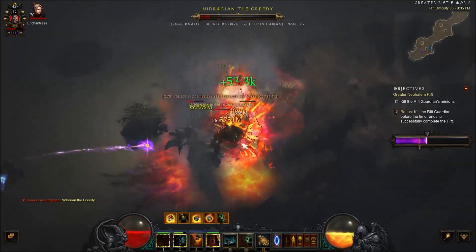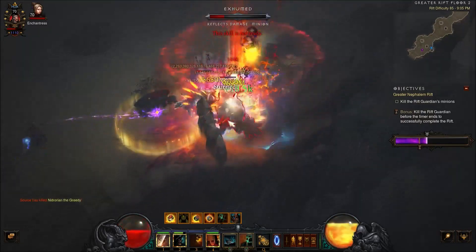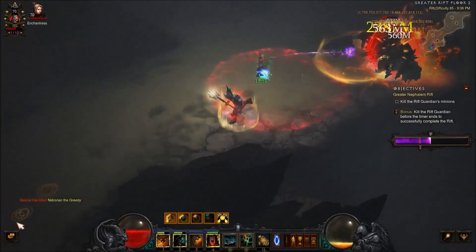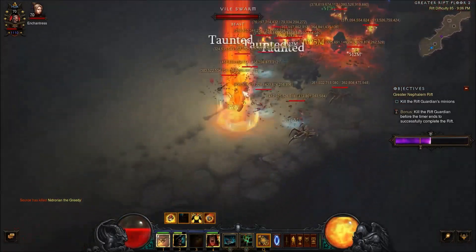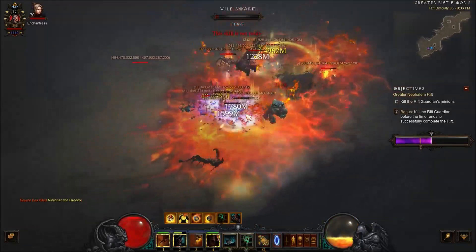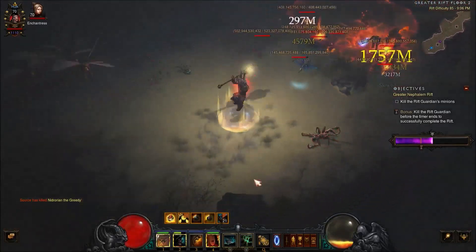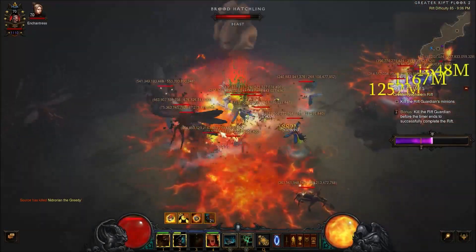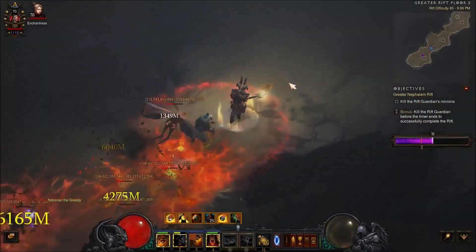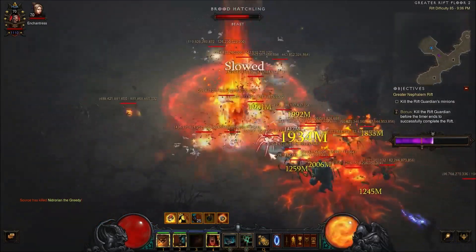When we actually have a yellow that stands still, we can just chunk him again. Earthquake is still doing outstanding damage, but our Seismic Slam now is just so, so strong — you can see when we cast it, everything just starts to die. It has that two-second DoT where it pretty much kills everything else, and then Earthquake just kind of supplements that damage even more.